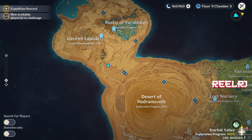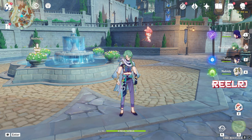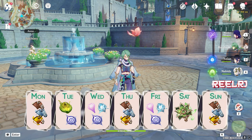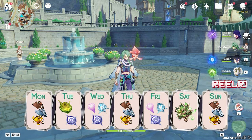Now let's talk about the schedule from Monday to Sunday that you can follow to easily farm for Kairara. Starting with Monday: we're gonna do the book domain only. Spend all your original resin on the Inazuma book domain — nothing else. The book domain is available on Monday.